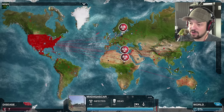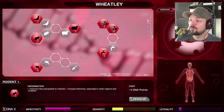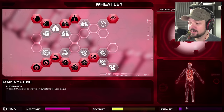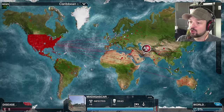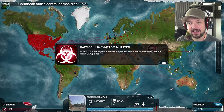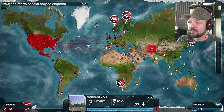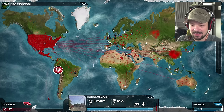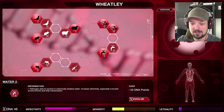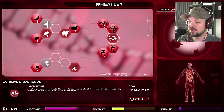We're gonna do insects and rats hiding on ships — very important. Let's work on infectivity, severity, lethality — we're gonna have to work on how deadly we are. Hemophilia — I swear. Wheatley mutated and developed the hemophilia symptom without using DNA points, sweet! So much DNA, where is that all coming from?